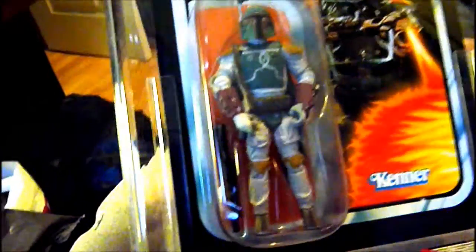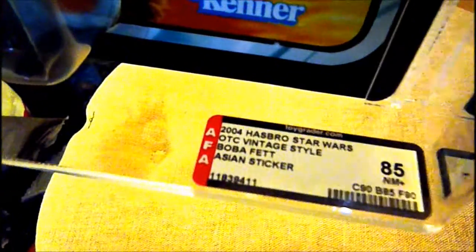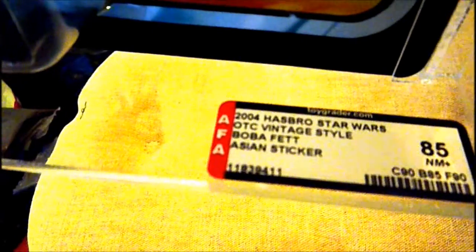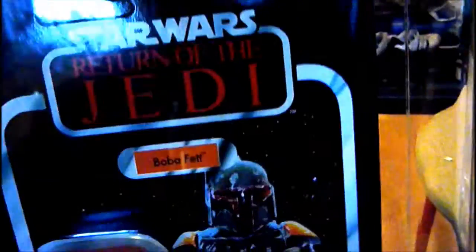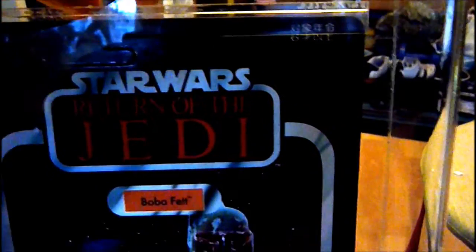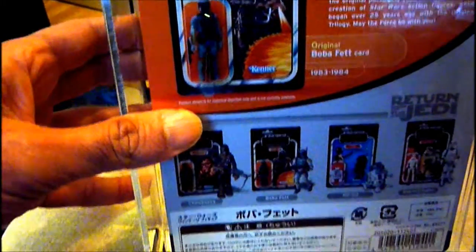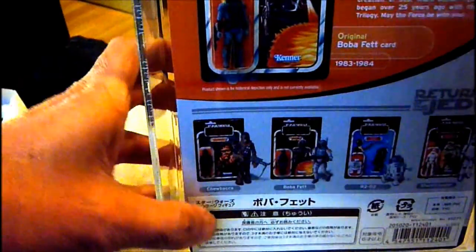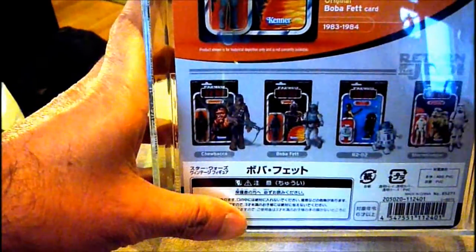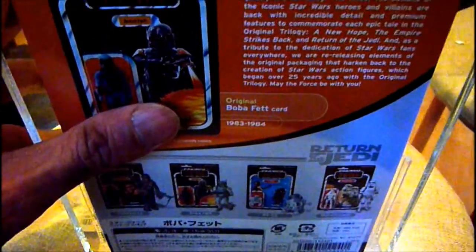It comes with a really nice rifle as well. This is Boba Fett from 2004 — VOTC Boba Fett with an Asian sticker. It has a little Asian sticker with Japanese text over the age rating. On the back you can see the original Boba Fett from 1983 on the Return of the Jedi card, and there's a new Japanese sticker on the back. So this one would have been for the Japanese market.